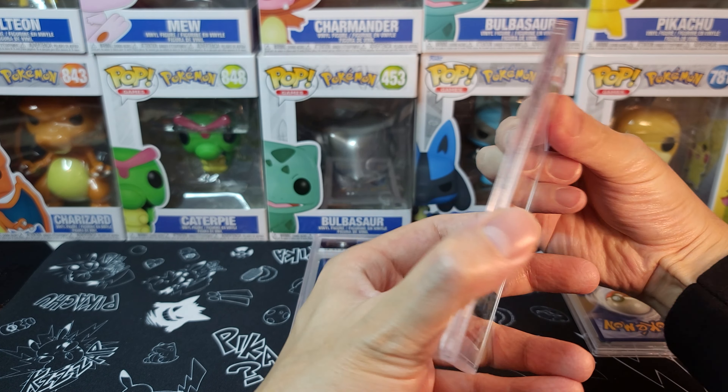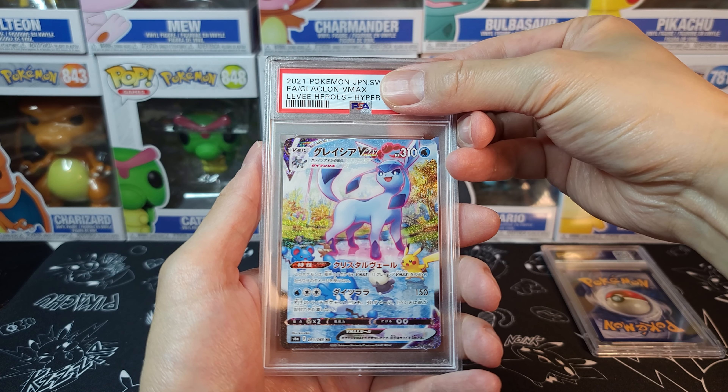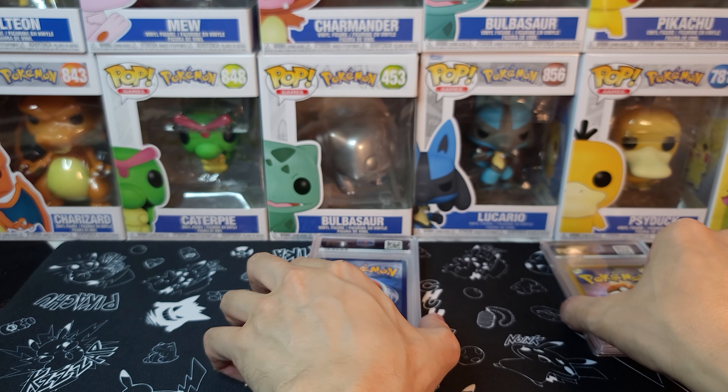We got Glaceon VMAX Japanese from Eevee Heroes. I'm nervous — what is it going to be? Jam it 10! This is one of my favorite cards from Eevee Heroes by far, and I got it in a 10. Super happy about that one. Bought this one directly from Japan. Really happy about that one.